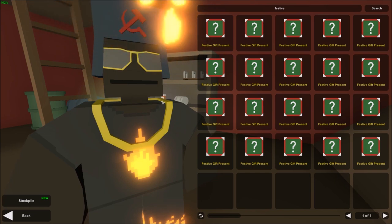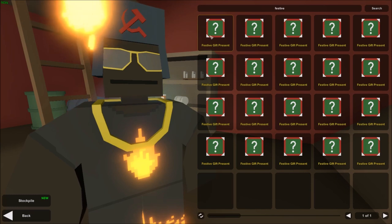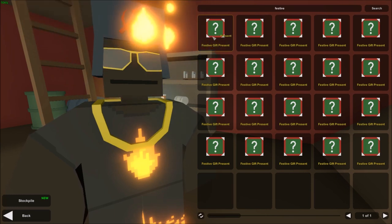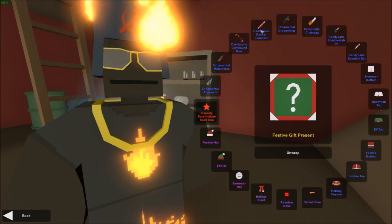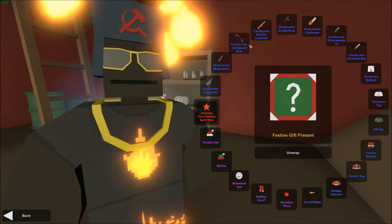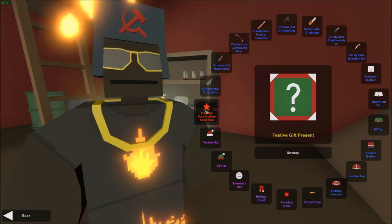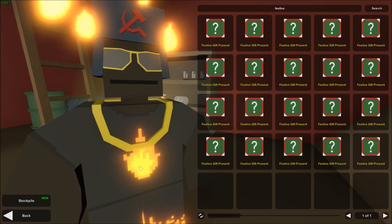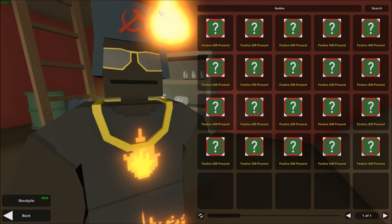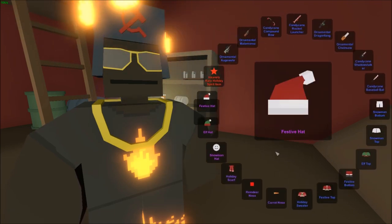What's up guys, my name is Commenting and today I'm going to be unboxing 20 festive gift presents in Unturned that Nelson just added last Friday, two or three days ago. We can get some ornamentals, a rocket launcher, candy cane compound bow, more ornamental stuff, some outfits, and the really rare holiday spirit mythic items. Let's unwrap the first item and hopefully we'll get something good.